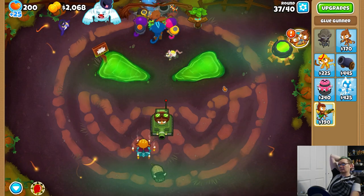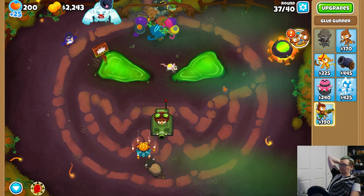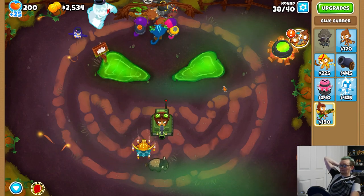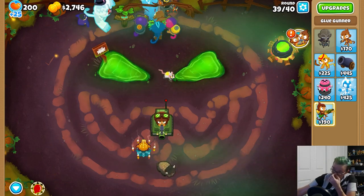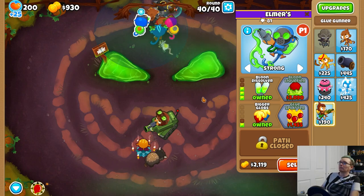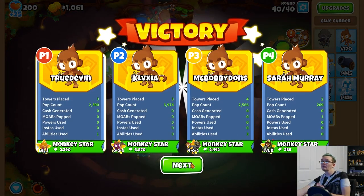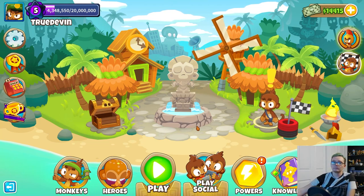Loom Dissolver - so nice, so much power. There we go, we finished that challenge. Reward is 16 Monkey Money. There we go.